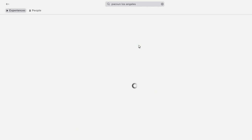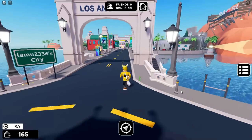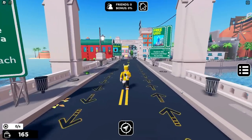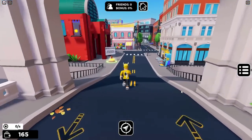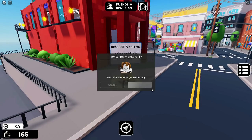Now we are entering the PacSun Los Angeles game. When you log in to the game, follow me and cross the bridge. There you will see a green circle — get there and invite a friend to the game. Then you get the free item.